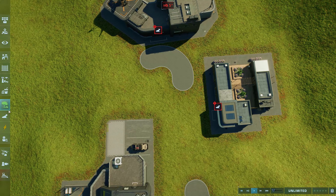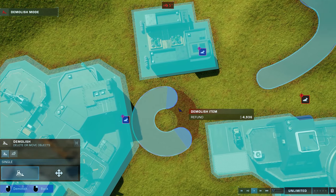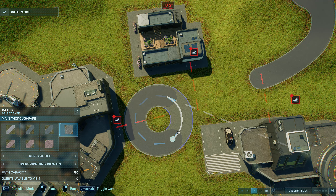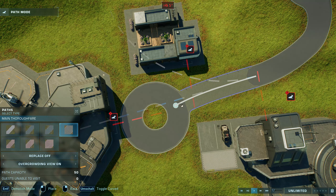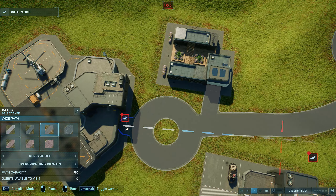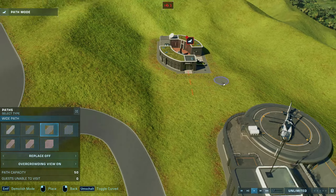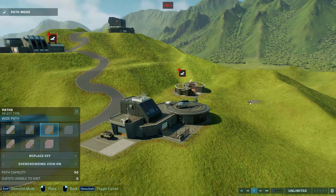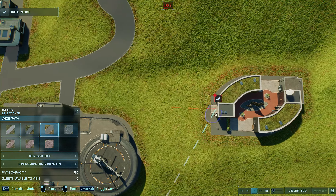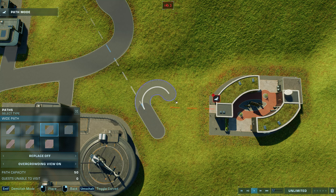Yes, that looks a little better to be honest. Is this a circle? Why isn't this a perfect circle — it should be. Oh, this is a perfect circle! Thank you. Now it is connected, and now I can connect the other buildings: we have the staff center, the expedition center, a response facility, and another staff center which looks a little different because it's from the Biosyn DLC, while the other is the normal Jurassic World look.